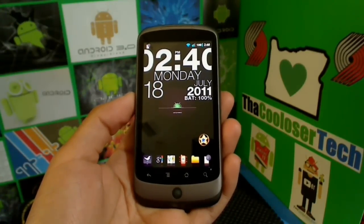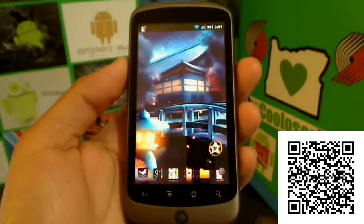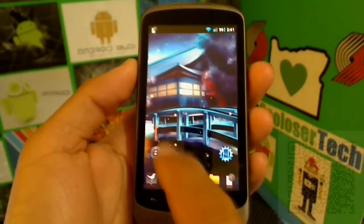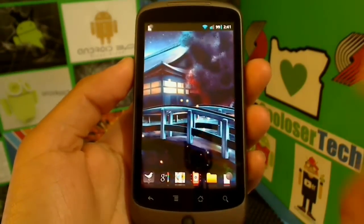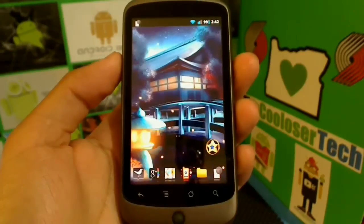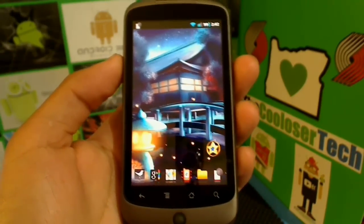Let's get right to it with the best live wallpaper of the week. It's called Eastern Globe Live Wallpaper. If you have wallpaper scrolling, you can go left and right and it moves the background a little bit. There's no interactions with it, but the positive thing is it's not going to drain your battery or use a lot of CPU, so it's a great live wallpaper.